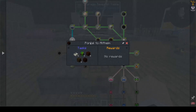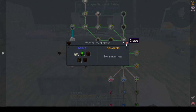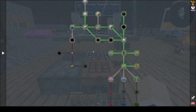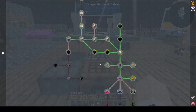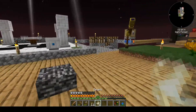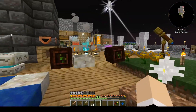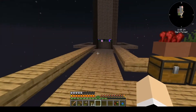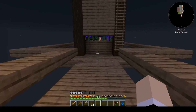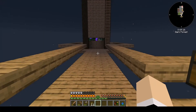The next thing we'll need to do is portal to Alfheim, but we need terra steel for that. We can put one spark there and one there to be able to make the terra steel. But I do need ender pearls, which means I need to focus on killing mobs.